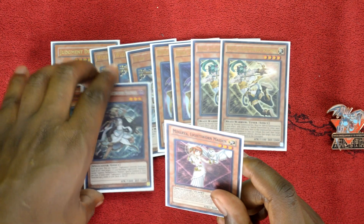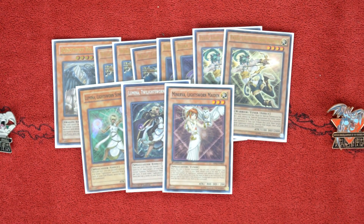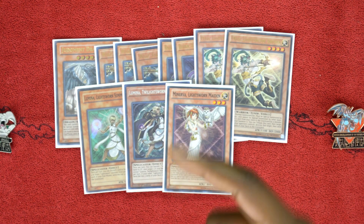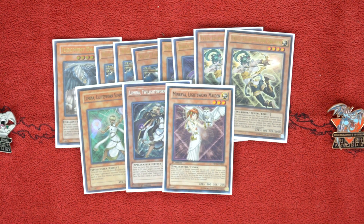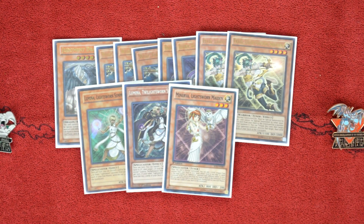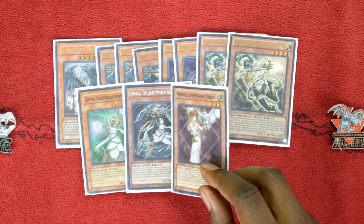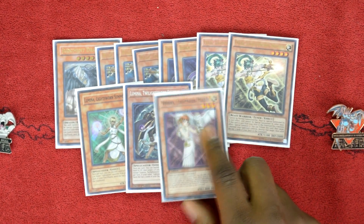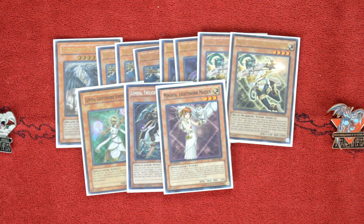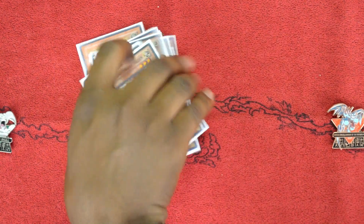One copy of Minerva, Lightsworn Maiden — this wraps up the Lightsworn monsters. I like to call it my secret weapon. We run one, two, three, four, five plus Minerva and Michael, which makes seven Lightsworns. Unfortunately, that's not quite enough to summon her and search Judgment Dragon, though I'm thinking about adding Raiko back. She's really good because when she's sent from the hand or deck to the graveyard, you get to send an additional card from your deck to the graveyard. That additional card does come up a lot, and she's a Level 3 monster, which enables Rank 3 plays.